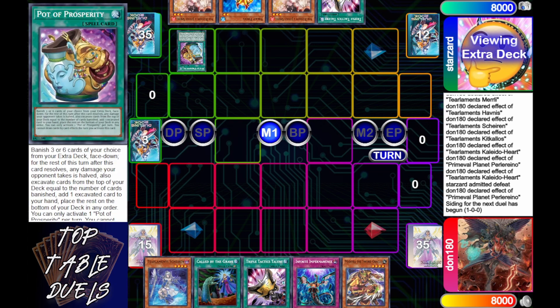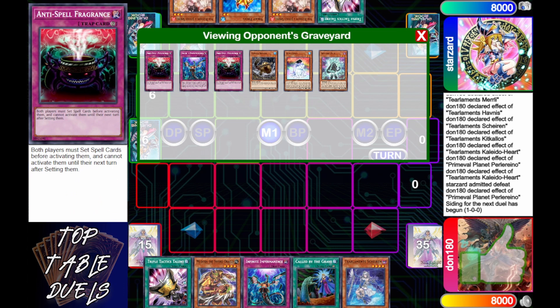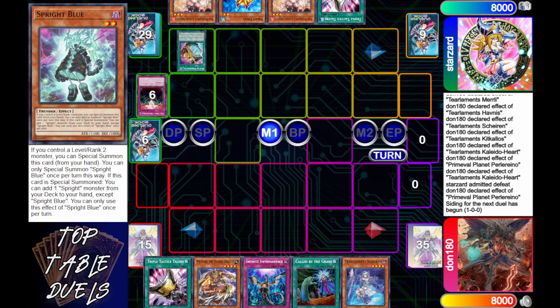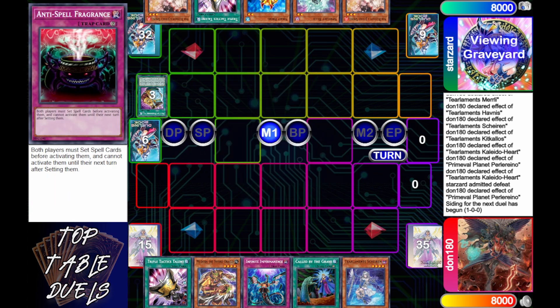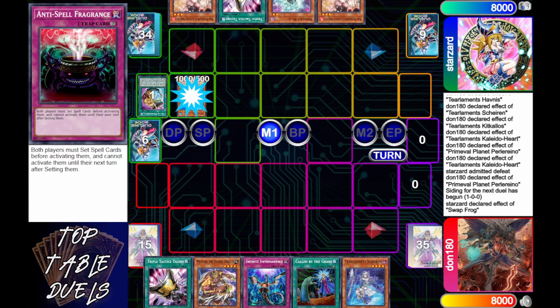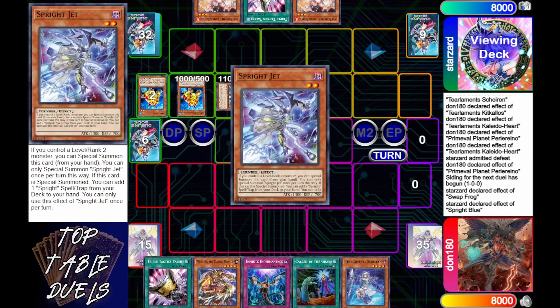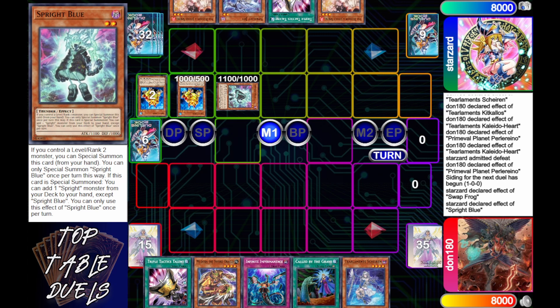Starzard is going to start his main phase one in game two with a Pot of Prosperity, sending six from the extra deck. Off the top he finds two fragrances, an Impermanence, a Beaver of Dupe, and a Blue. You need the Blue to go in the engine. Normal Swap Frog, special the Blue, because at that point you've got nothing else going on. Little does he know, Dawn is sitting on an Infinite Impermanence. Swapfrog's effect is allowed to go, so he sends the Swap to Graveyard, then Specials the Blue. Blue's effect will activate and Dawn will allow that. Had he hit that, it wouldn't have ended the turn, but it would have been really impactful.